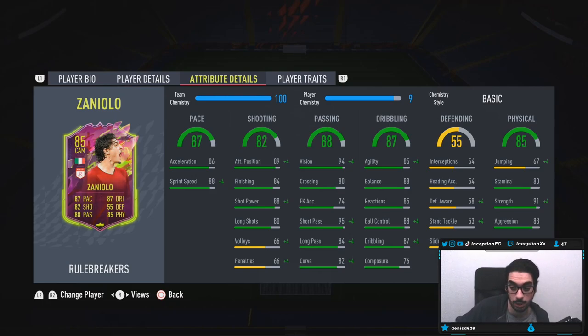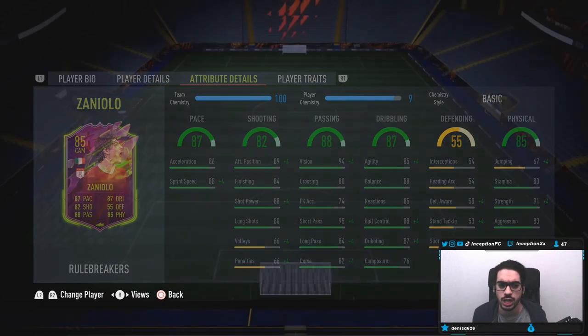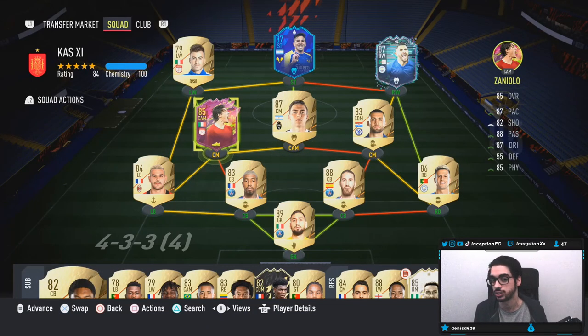Base card dribbling is going to be in the mid-80s area with 76 composure while being six foot three, so we'll have to see what that looks like in game. A little bit of defensive stats in the 50s — at least it's not in the red. Physical: 91 strength, which is very helpful for a big guy, with 83 aggression and 80 stamina.